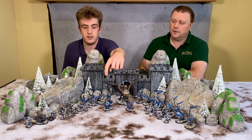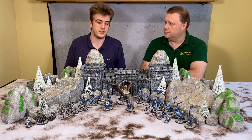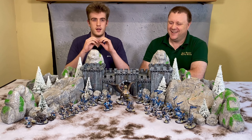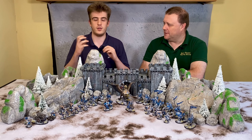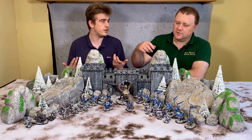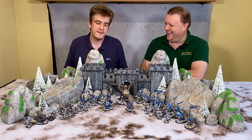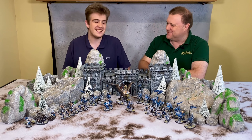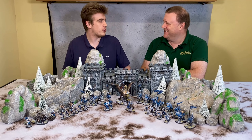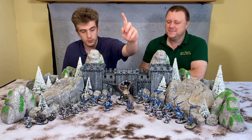Next up we have our sorcerer on horse. He's actually the battle mage from the Griffon kit. What I've done is taken an old Bretonnian horse, green-stuffed a saddle on there, and added a few bits to make him look a bit different - some purity seals, some Space Marine purity seals. It looks good with scrolls, yeah - all the horrible spells.